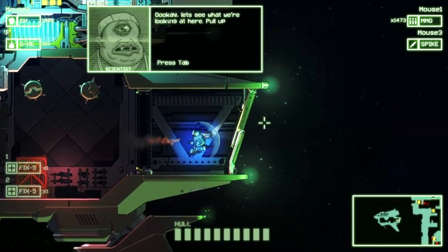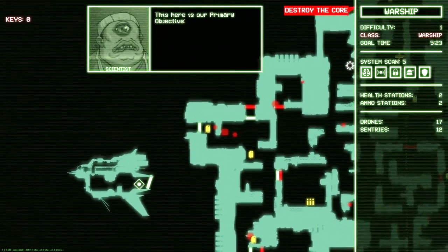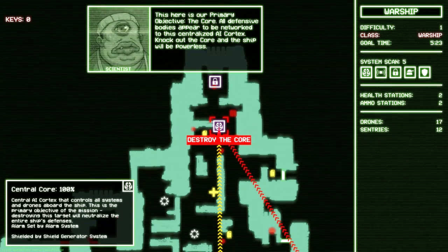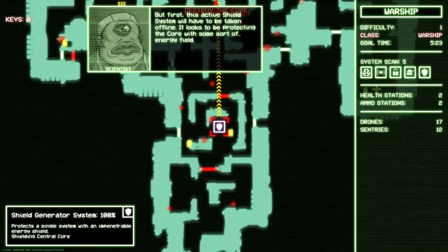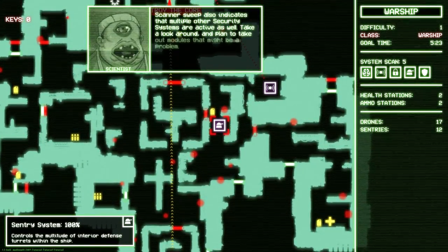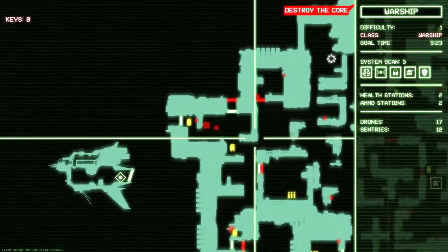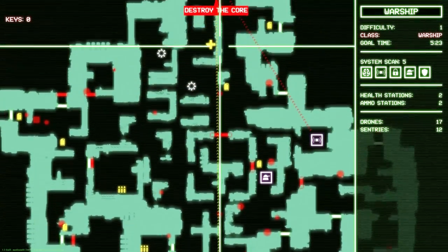Pull up your tactical map, now let's figure out a plan of attack. So here's our tech map, here's our primary objective — the core. All defensive bodies appear to be networked to the centralized AI cortex. Knock out the core and the ship will be powerless. But first, this active shield system will have to be taken offline — it looks to be protecting the core with some sort of energy field. Scanner sweep also indicates multiple other security systems are active as well. We've got to knock out the shield generator system, otherwise the core will have a shield on it and that will make it a pain in the ass to kill.